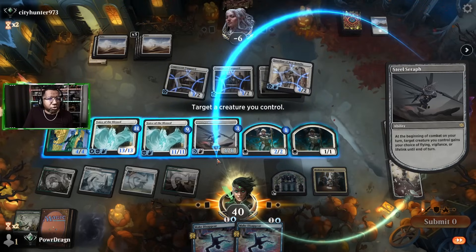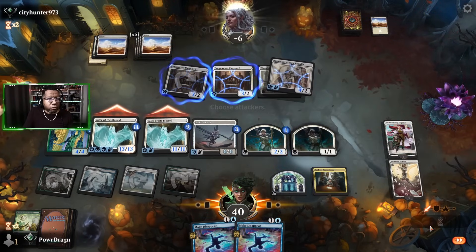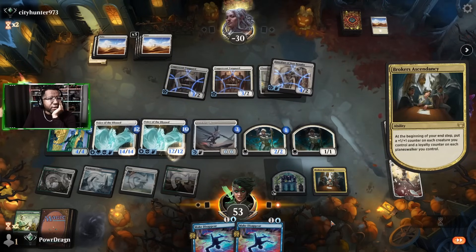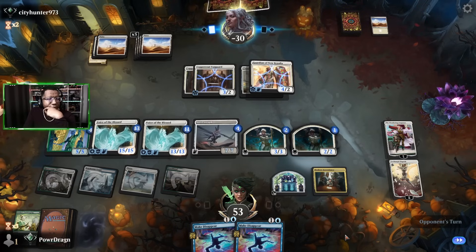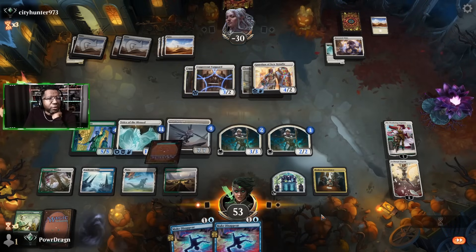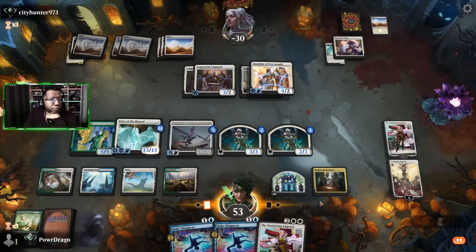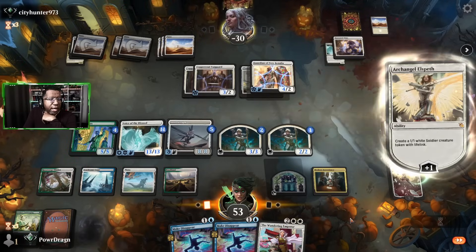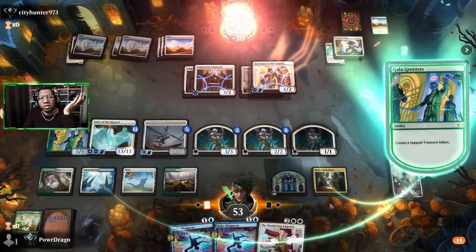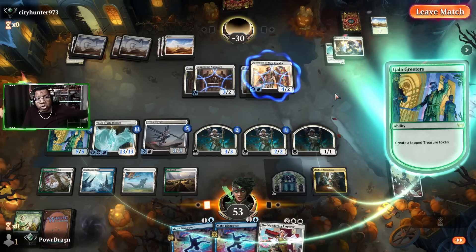That was so dumb. So now the opponent's definitely not gonna attack again — yeah, I just wrecked myself. Now I have to get all the way down to the Besague-you pretty much. On the plus side the opponent likely won't be able to kill us. I definitely goofed up there — playing the Wandering Emperor when I didn't have the mana. But as it turns out, the opponent can't win here either.